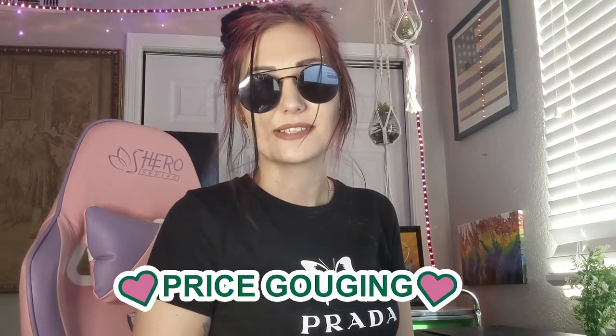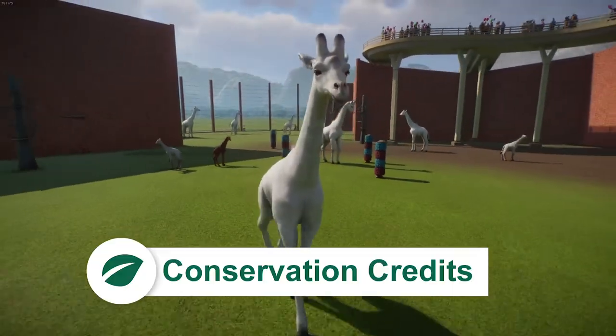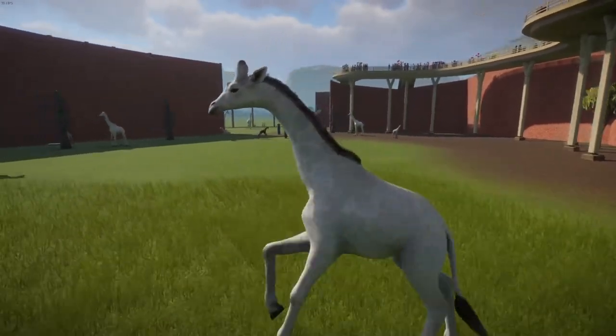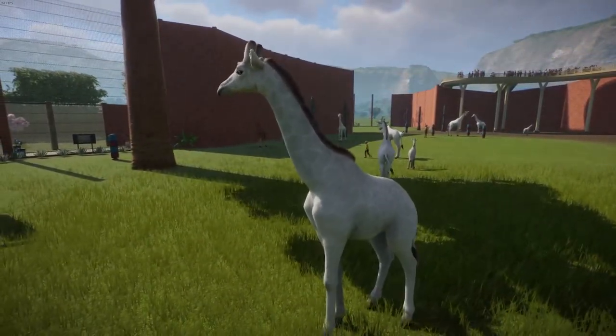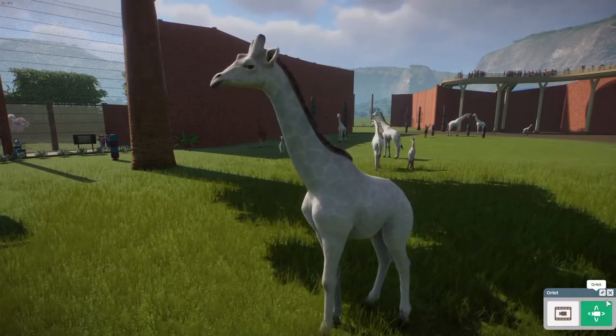We're also going to learn how to have fun with price gouging to screw over our peers. We're also going to learn how to breed animals worth a lot of leaf, because getting money in Planet Zoo is pretty easy, but getting leaf is hard. The internet tells me that these leaf are called conservation credits. They come into play when you're in online mode and they're used to buy super cool exclusive creatures that you can't get with cash. If at the end of the day your buddies have better creatures than you, it can leave you feeling pretty lame and we don't want to be lame.